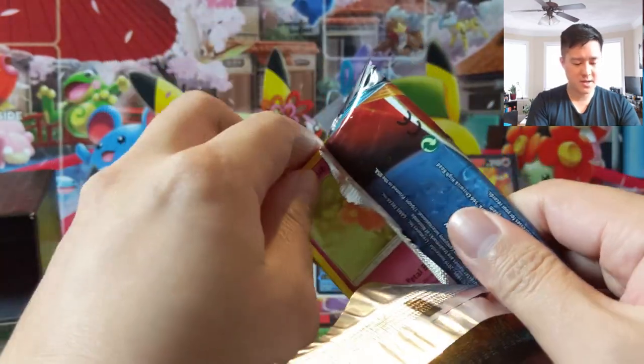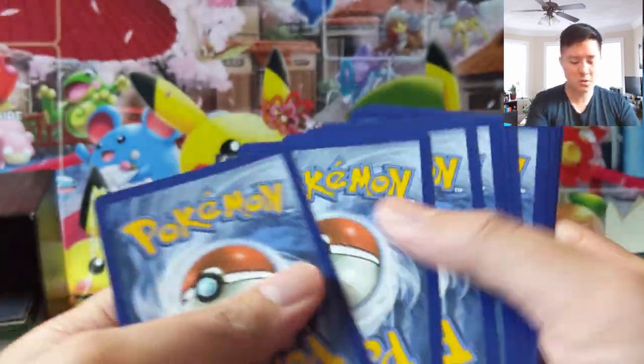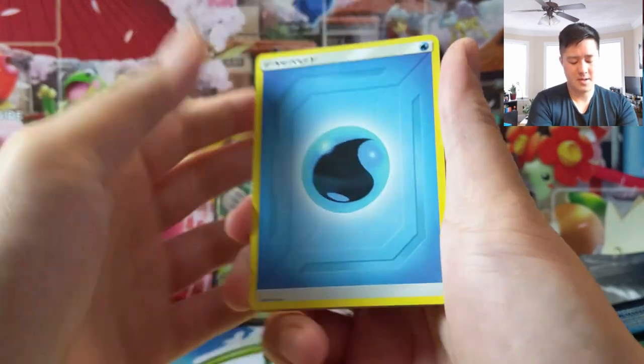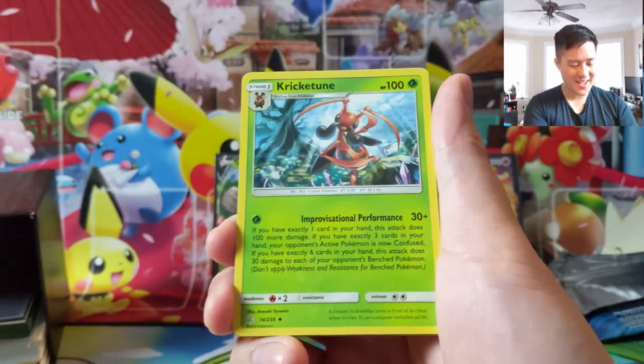Let's go on to cosmic eclipse - now we're in standard territory. Let's go for some ADP, still a monster of a card that should be in rotation for quite a while, as well as some of the full art supporters like Marnie, Caitlin, and Cynthia for example.